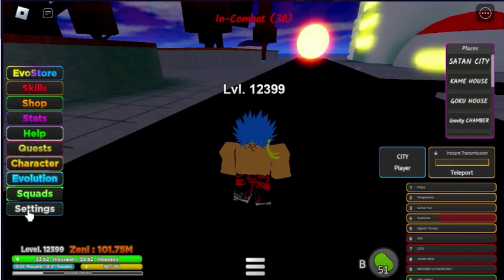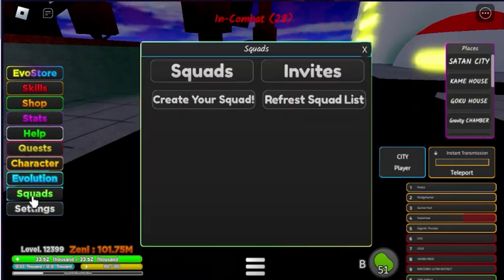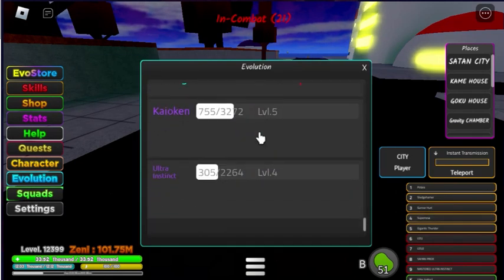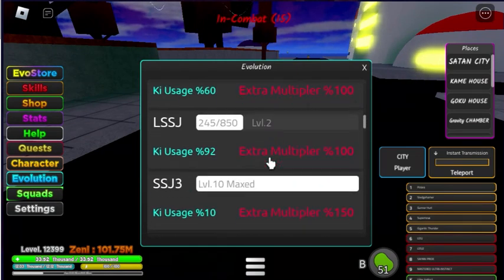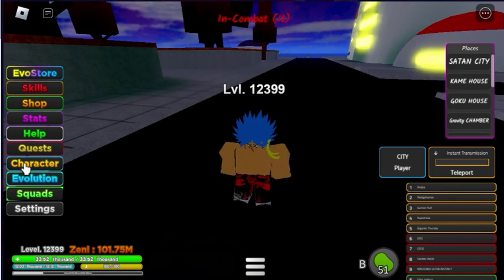We have the settings bar — you can turn PVP on or off and we have squad settings which boost your XP. Then we have evolution. In my last video I was working on how to get evolution and I'm still training as you can see — I got a little better on my forms and half of them are maxed.